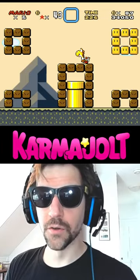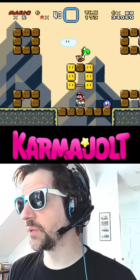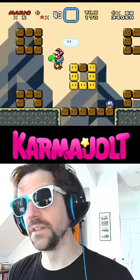Grab this mushroom, get this dino coin, then grab this one coin. Head back, get another Yoshi, then grab this P-Switch and bring it to where we collected that one single coin.